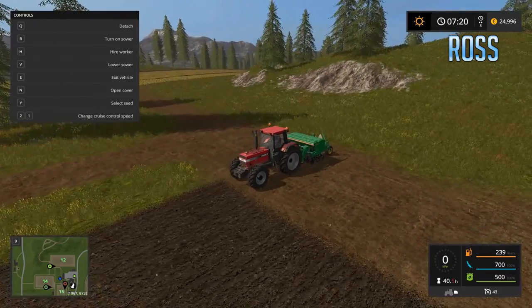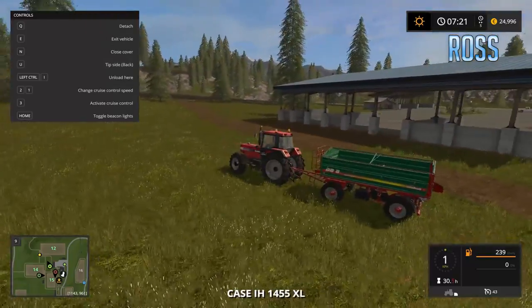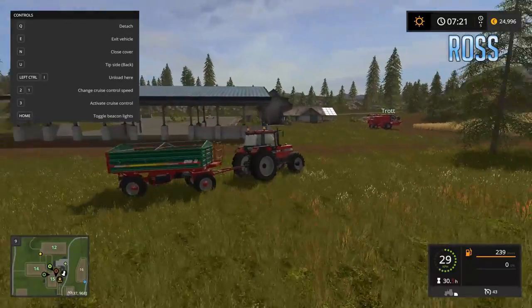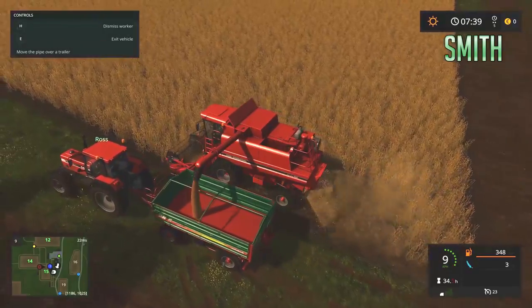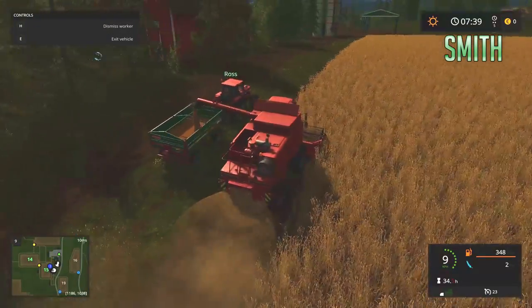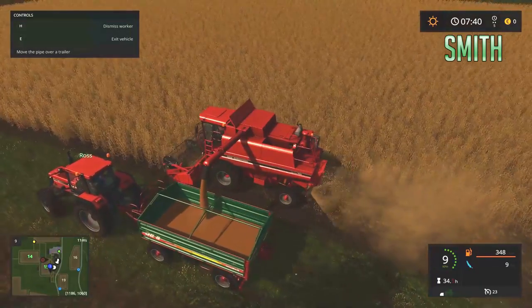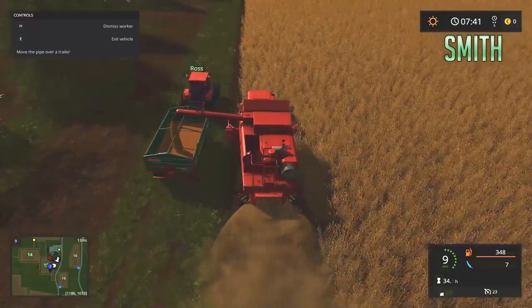Get ready to plant this. Go - start harvesting this wheat over here, that's already harvestable. Ross, get back in that tractor and we'll do the drive-by, pouring the wheat in. I don't think that's the best way but we'll try it. Oh he's done it! No, what I did - I just hired a worker and they're doing it! Press H to hire worker. I don't know how much they cost, but this is how it works.